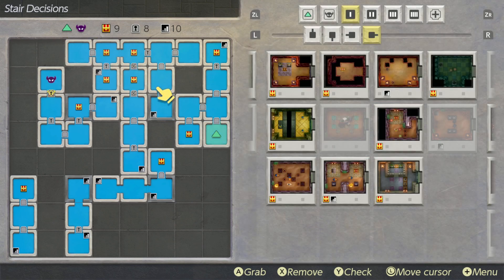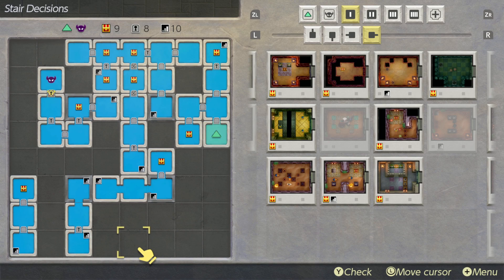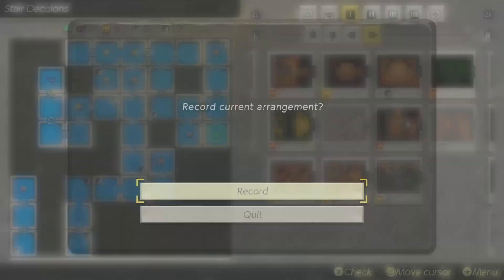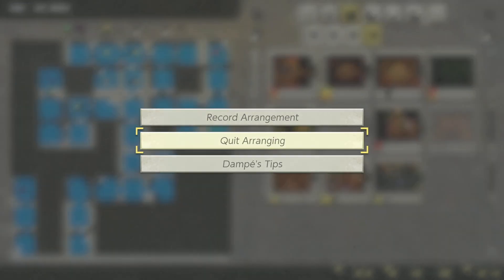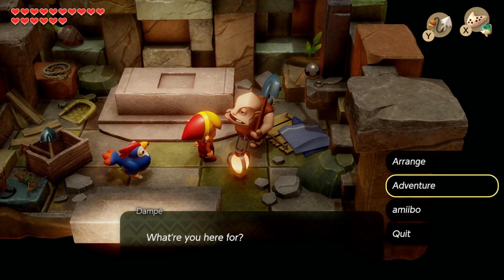And then let's end off this dungeon with another trap. So we technically don't have to visit all these dungeon locations, but yeah, that looks fine to me. It kind of looks like a Zelda 1 dungeon, if I'm being honest. It kind of looks like a weird cranium dragon thing — like a brain dragon or something. So let's go ahead and play.